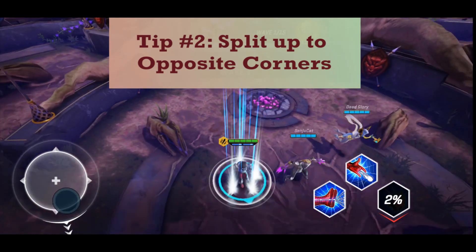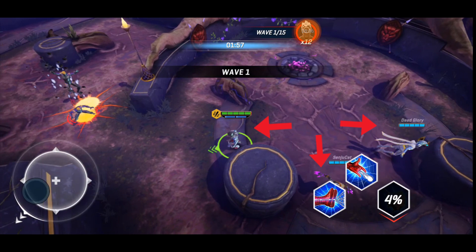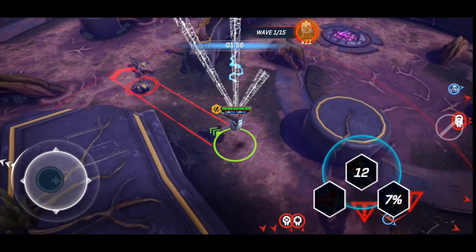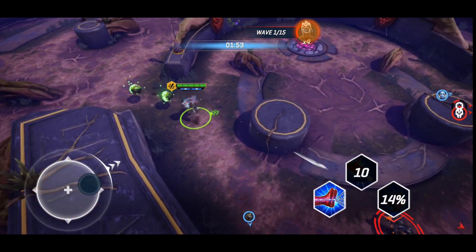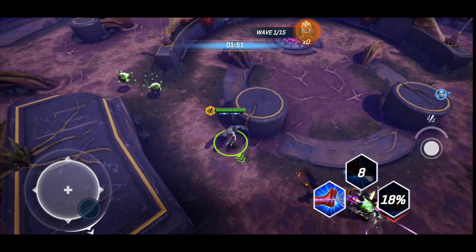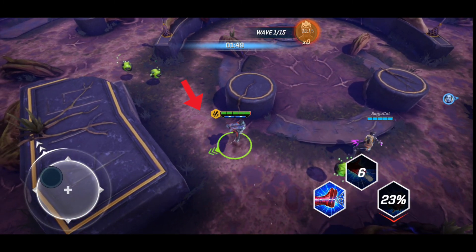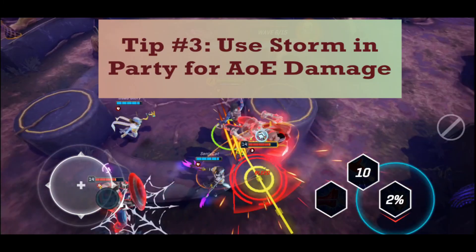Tip number 2: Split up to opposite corners of the map. Enemies spawn from all over the map, so split up and take care of each section on your own as they spawn. When a player has killed all of their enemies, converge to team up and finish off the last of the enemies.